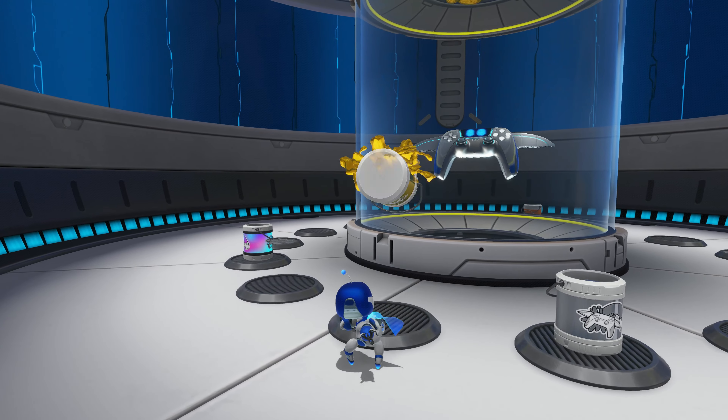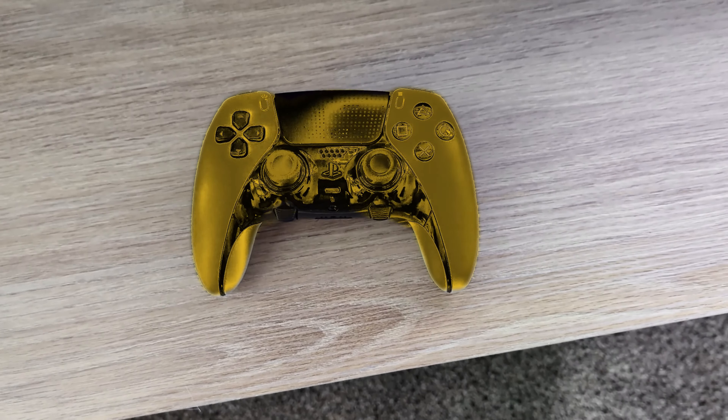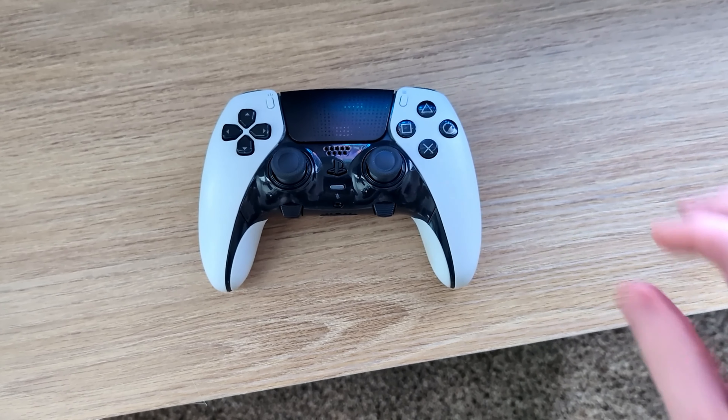Back at your base, you eventually get the ability to coat your controller with different skins. If you look down at your hands, you'll notice this also visually changes the color of the real DualSense. Wait, what year am I in? Never mind — that's just a few more years to go for you guys.